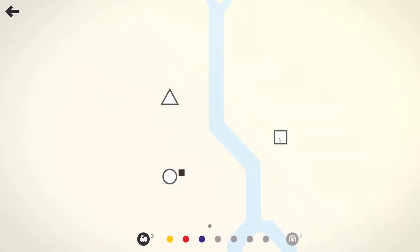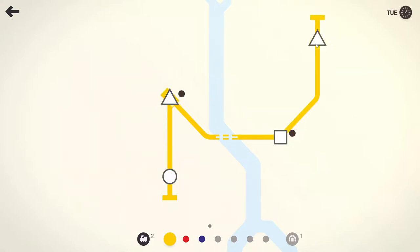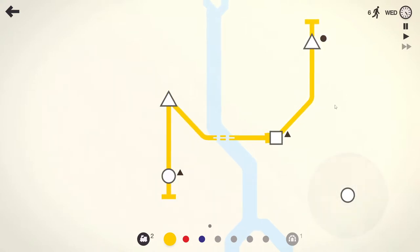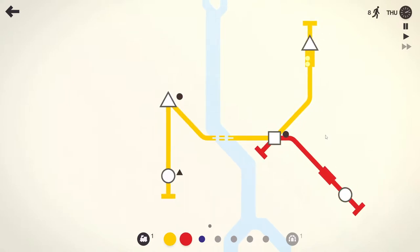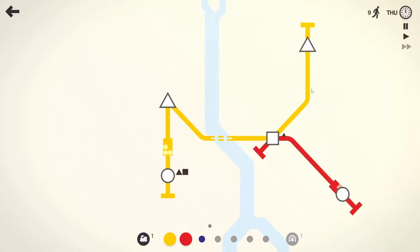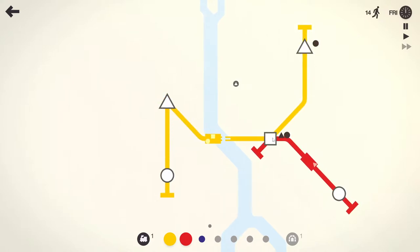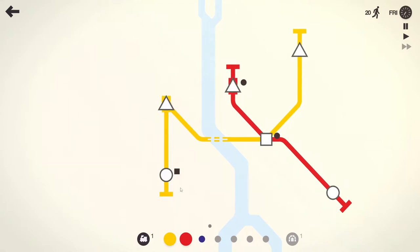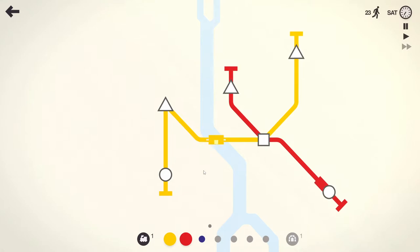My strategy — well, we have to cross the river anyway so it doesn't really matter — was to have every line have every shape on it, or as best we can. In the beginning there's not much you can do about it. We have one tunnel, two locomotives, and two lines left. The plan is triangle, square, circle on each line, because it doesn't matter what shapes or where.